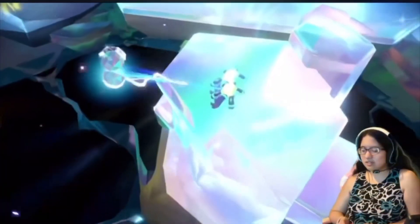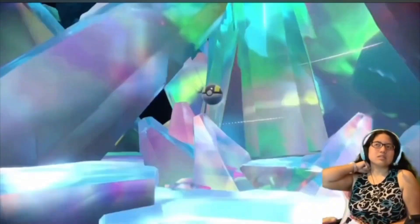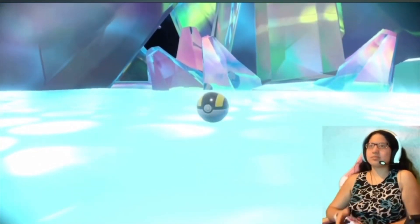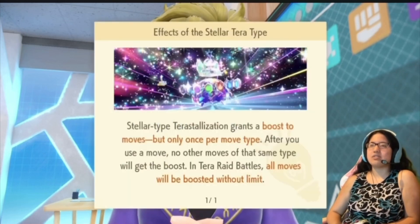The first thing you need to know is that you can't catch any of the starter Pokémon when you first start playing the Indigo Disc DLC. You have to complete the whole story first, meaning that you must catch Terrapagos in Area Zero and get an introduction to the Stellar Terra type. Once you've completed the whole story, you're ready to unlock starter Pokémon.